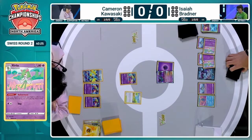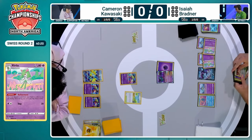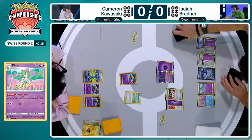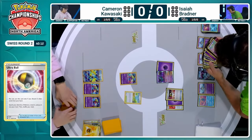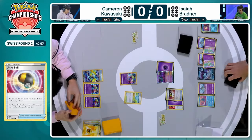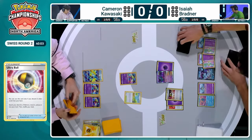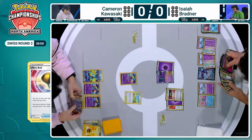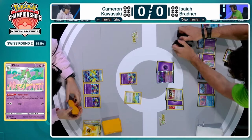Isaiah Bradner rolling the Pokéstop himself, losing a Radiant Greninja as well as that Drifloon into the discard pile. Drifloon is one of the main attackers in this deck, but Isaiah just wanting to get through his deck as quickly as possible, getting that extra Kirlia out — favoring that over the aggression Gardevoir EX would provide, unless he already has it in hand. The triple Kirlia on the bench protected by Manaphy is so key here.